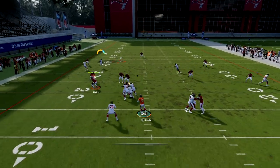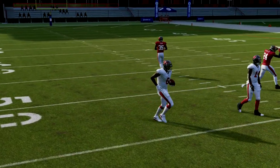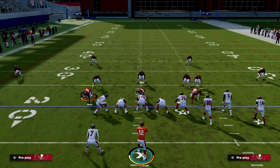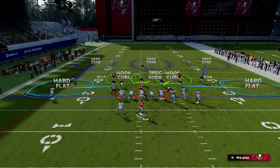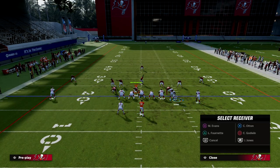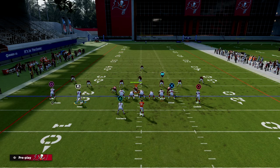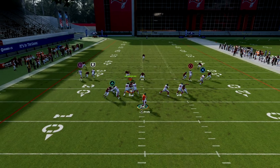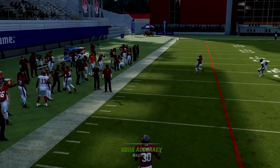Not only is the seam streak open right in that little seam against cover three, forcing them to adjust — maybe man him up or drop defenders into that area — but we're also going to have this C route. Short-side C routes paired with a streak do a really good job against zone. You just pass it outside and possession-catch it on the left side of the screen.